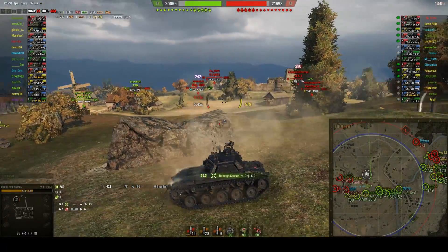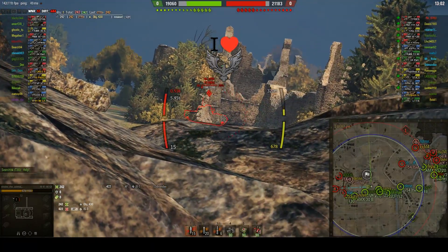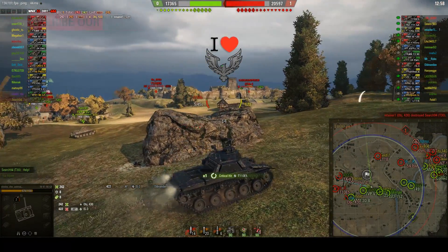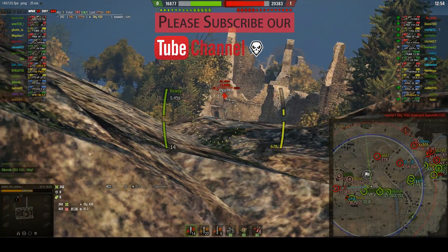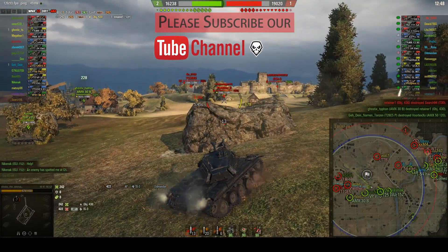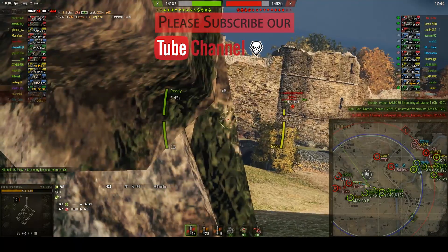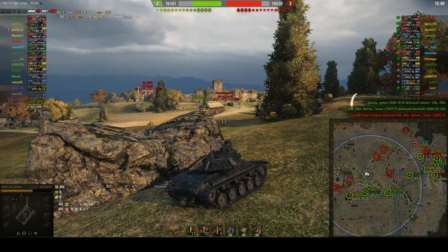The AP on this tank is really slow — that's one of the downsides. But here I took advantage of these two tier 10 tanks. There are only three tier 10 tanks on the enemy team: the E5 and the Object 430. The 430 is making a major mistake by yoloing in there — he got one shell from me and got wrecked by the Bat.-Châtillon 40t. He totally overextended.